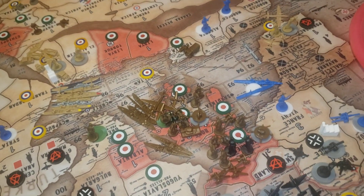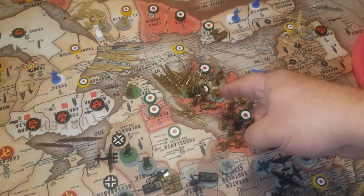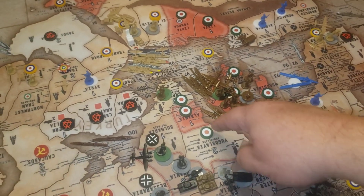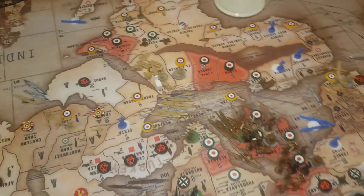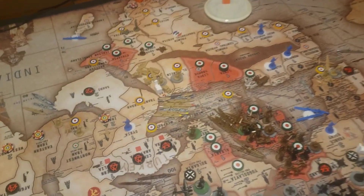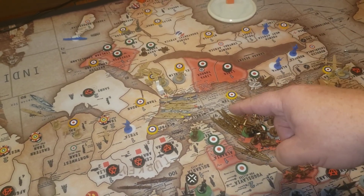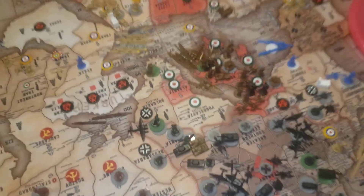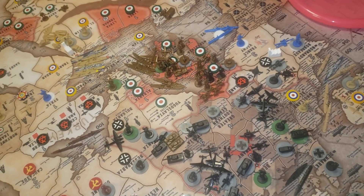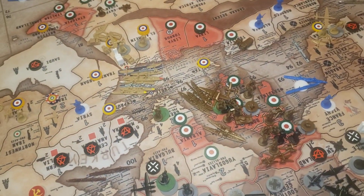Italy is at 16 on the tracker, they go up one to 17. Let's see: four, five, six, seven, eight, nine, ten, eleven, twelve, thirteen, fourteen, fifteen, sixteen — yeah, sixteen total with Anglo-Egypt Sudan. They get one bonus each for Kenya and Anglo-Egypt, so they will come in next turn with eighteen dollars.